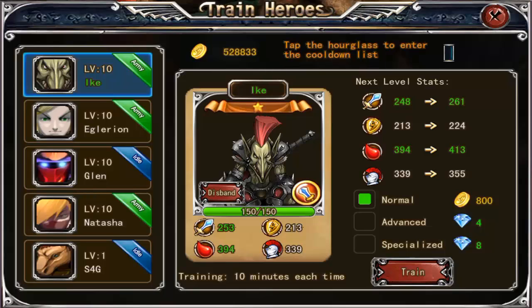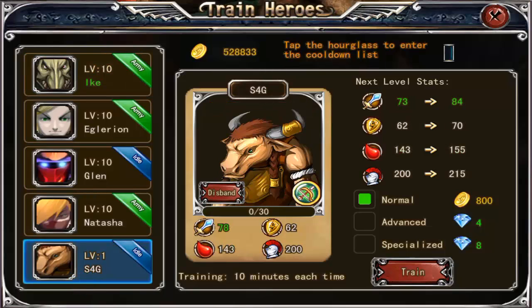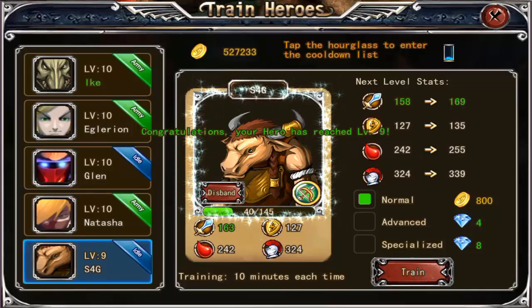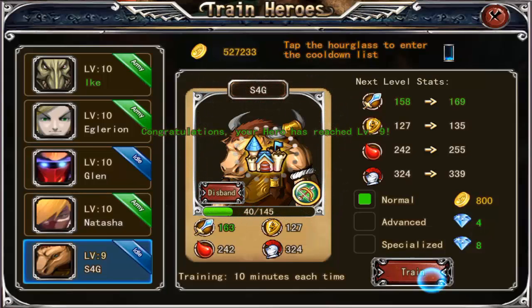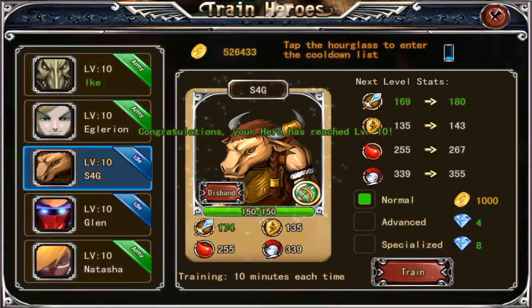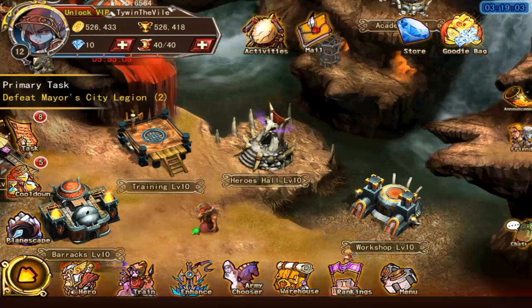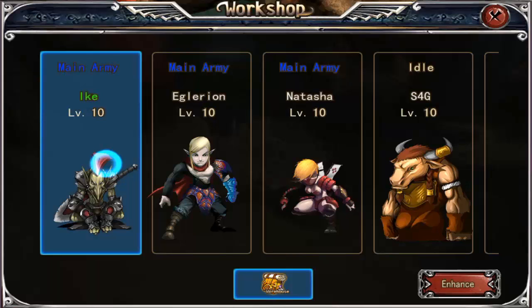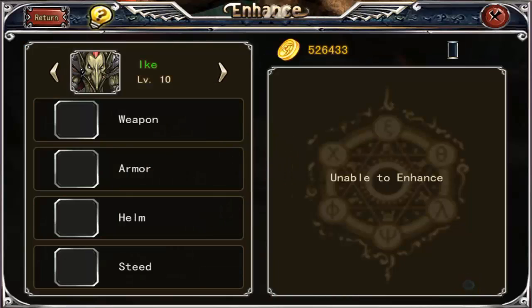You can also go in and train heroes. Let's train s4g since he's level one and he'd probably get beat down if we went out to the world right now. This shows you it costs 1,000 gold to train - you can train only a certain amount of times per day and only up to the level of your city, which is level 10 for me right now.